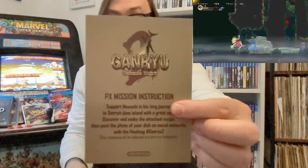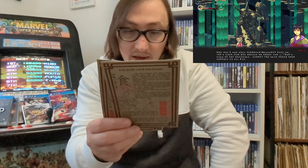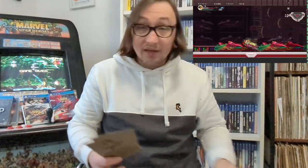Pixel Heart also sends mailers with each game - this is the Ganryu one. There's a potential golden ticket inside, and the prize for this one is the game on a Neo Geo cart, which is pretty cool. For those of us who didn't win, you get postcards showing the controls and a write-up - really nice quality. There's also a recipe card - 'support Musashi on his journey to Ganryu Island with a great meal, discover the recipe and post a photo with hashtag Ganryu2.' There are two different food recipes, so I might give it a try.